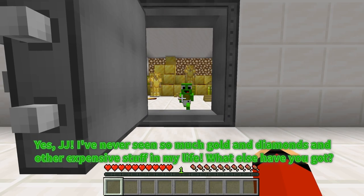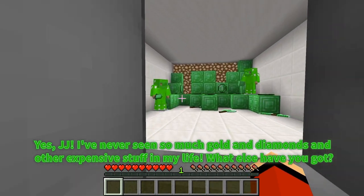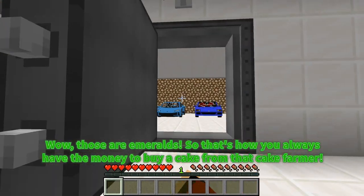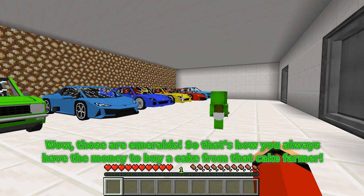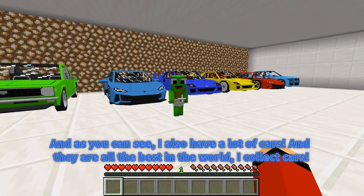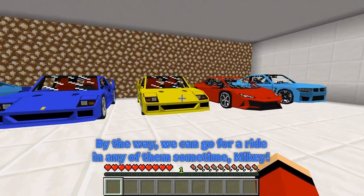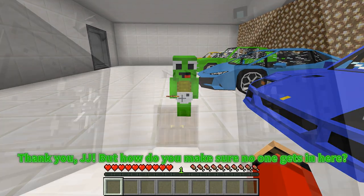Yes, JJ! I've never seen so much gold and diamonds and other expensive stuff in my life. What else have you got? Those are emeralds! So that's how you always have the money to buy a cake from that cake farmer. And as you can see, I also have a lot of cars, and they are all the best in the world. I collect cars! By the way, we can go for a ride in any of them sometime, Mikey! Thank you, JJ!